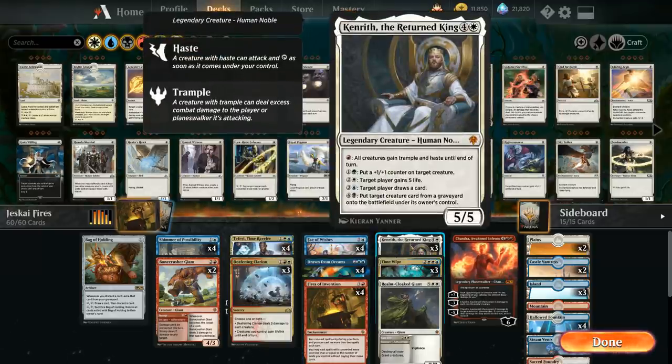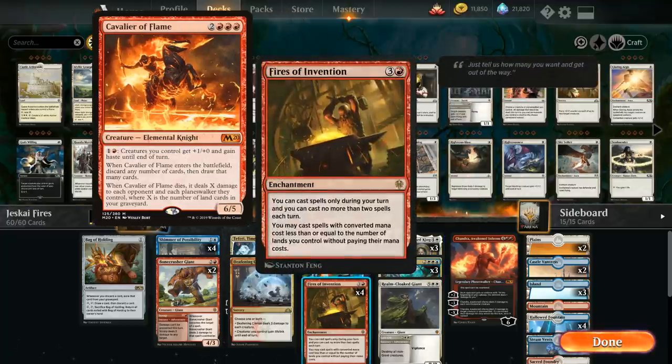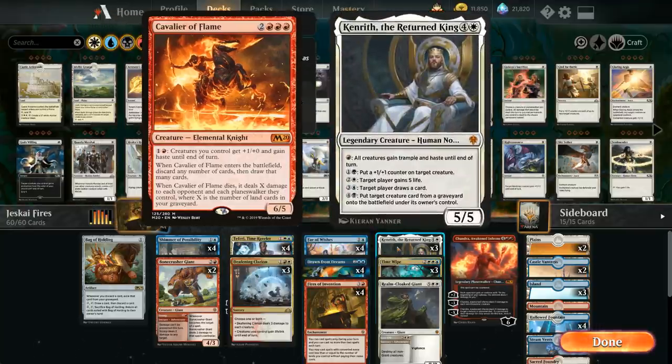The best mana sink I've found is Kenrith the Returned King, which started out as a meme — a card that seemed good for casual Commander play. But compared to Cavalier of Flames, the other powerful mana sink in a Fires deck, Kenrith compares quite favorably. First, Kenrith enters as a 5/5 and we can give it haste for just one red mana, plus it gains trample to pressure opposing planeswalkers. That one-mana difference is relevant: if you cast Fires on turn 5 spending four mana, you still have one mana left — just enough to give Kenrith haste and trample, whereas Cavalier wouldn't work.